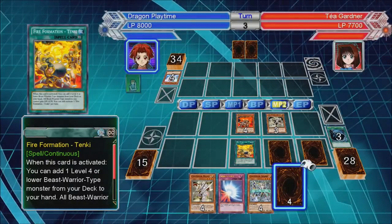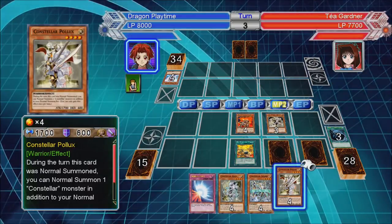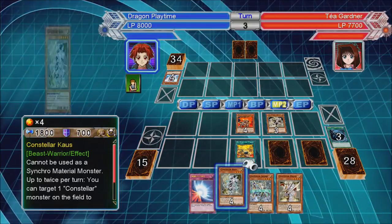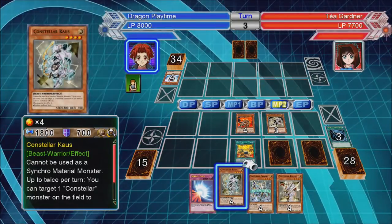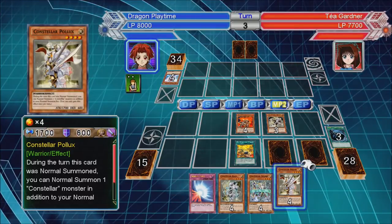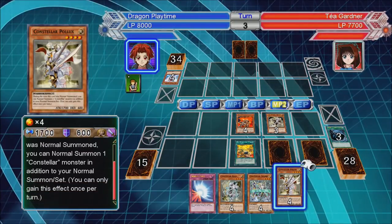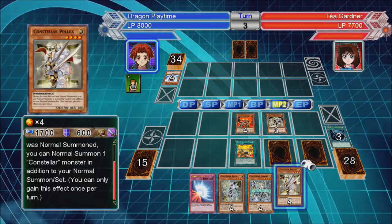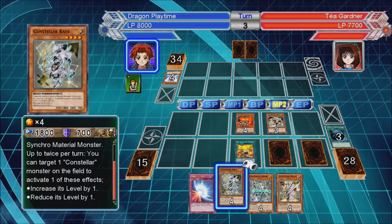There we go, get one of him next turn. He can normal summon a monster, so I can use him — Pollux first — then use Chaos. Got myself wrong. Pollux first, then normal summon Constella, normal summon again. He comes on the field and up to twice per turn I can use that.